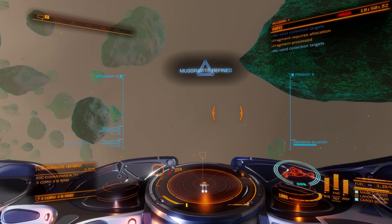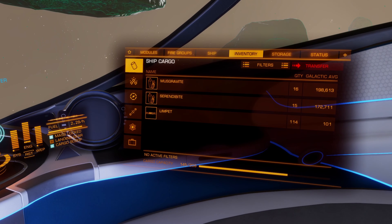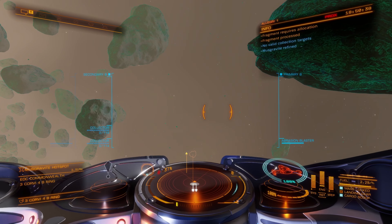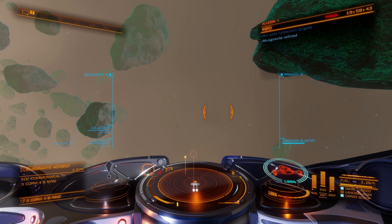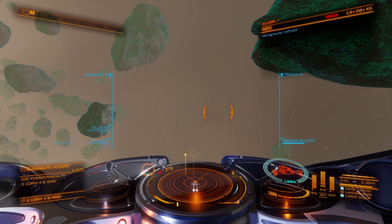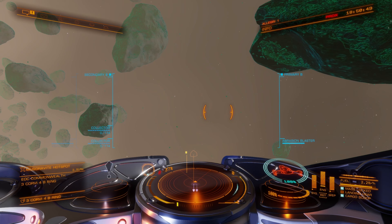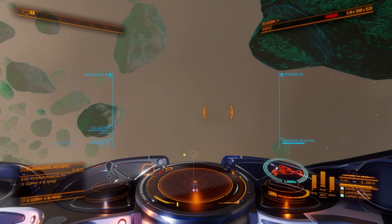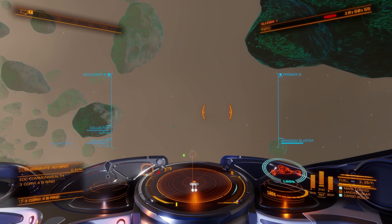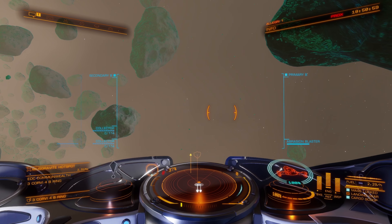That's the last of them, so I'll look at my cargo hold now. That's a nice 16 units of muscovite, so that will fetch a good price. If I'm lucky I might be able to get 900,000 credits approximately per unit, but it's more likely to be around 700,000, which is definitely not to be snorted at. So that was a bit of muscovite mining with Commander Giles Farnaby — I hope you enjoyed it, I hope you find it useful, and happy mining everyone!